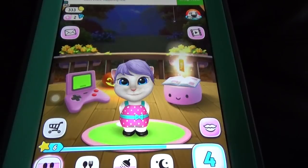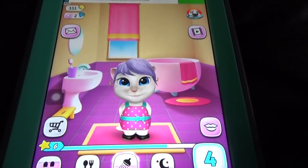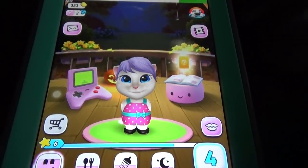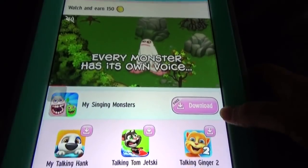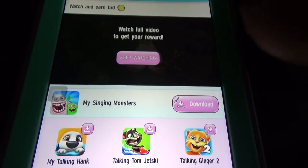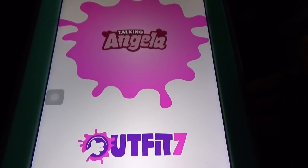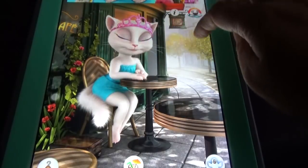Here we can get coins and gems to unlock outfits and everything. In Talking Angela, Angela just sits in a chair, but in My Talking Angela we have the bedroom, restroom, kitchen, and living room options. In every room we can change things and play mini games. We can also watch videos to earn coins or play mini games to earn coins. In Talking Angela there is also a daily login reward in coins.